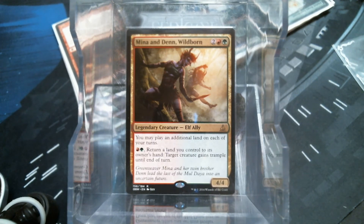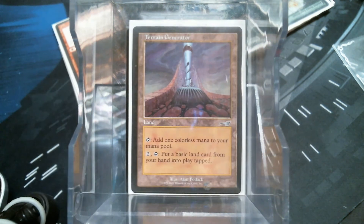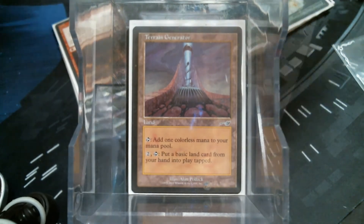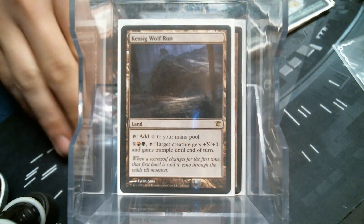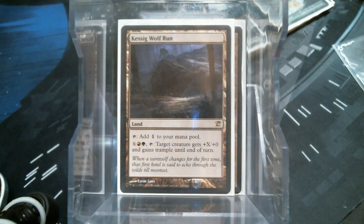Playing extra lands is of course a thing we want to do. I'm running Terrain Generators and the Keswick Wolf Run — those are the only two special lands. All the rest of them are duals, Terramorphics, Fetches, and junk like that. Let's get into playing some lands.